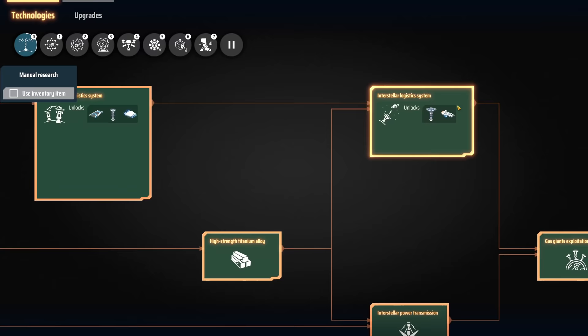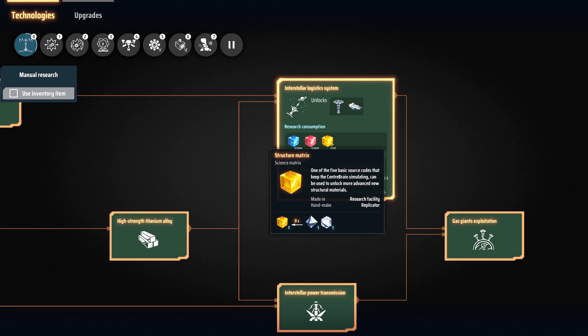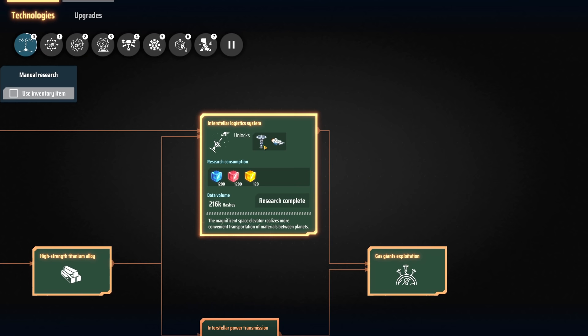On top of that, to get to the interstellar station — the one that actually moves things between planets and between solar systems — you're going to need the interstellar logistics system, which requires structural matrices, which will require, guess what, more titanium. So make sure you bring back heaps of titanium — fill your inventory probably twice over — to research the structural matrices. You're going to need 120 here, plus another 80 because you also need titanium alloy to make the building itself and the logistics vessels.